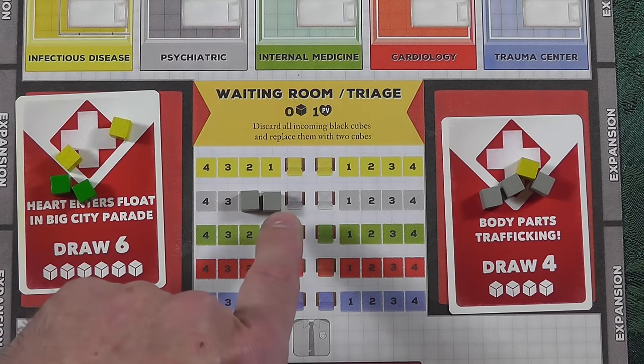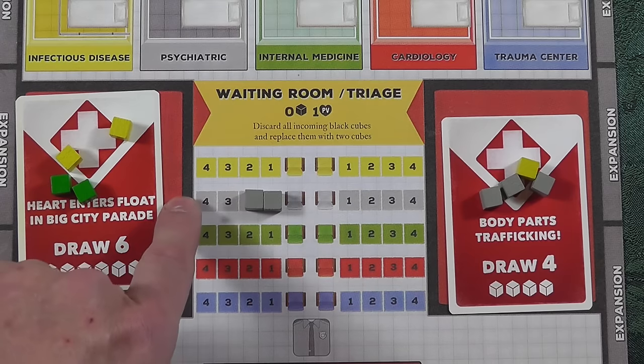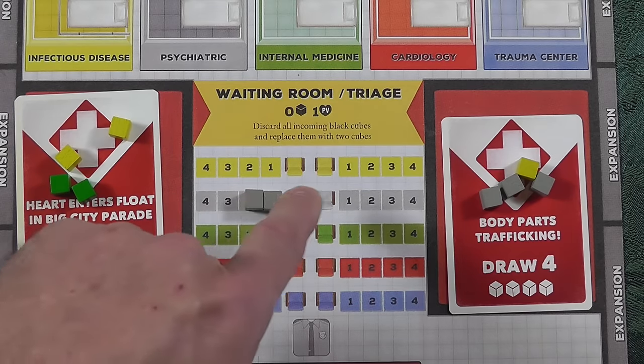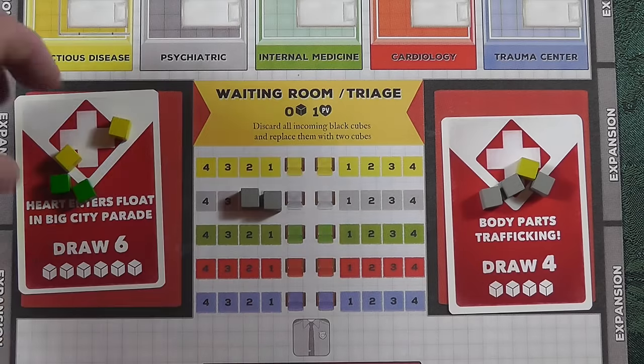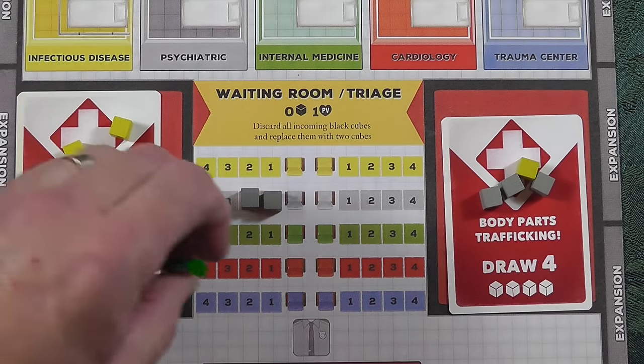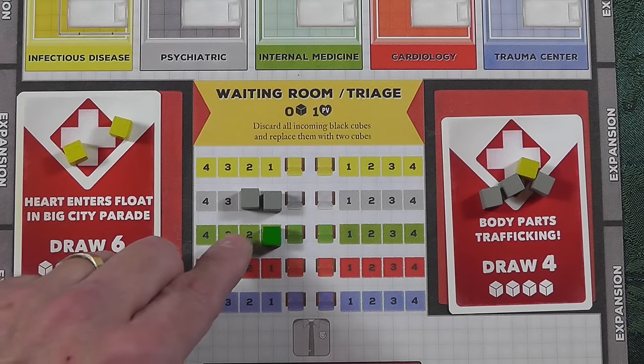These are randomly drawn in, and what you do is simply group them together. You've got a psychological patient — that's a two — so this is one patient, but the two is showing the severity of their problem. If they ever get a fifth cube, this patient dies in the waiting area. You obviously don't want them sitting in the waiting room too long, because they will die on you.